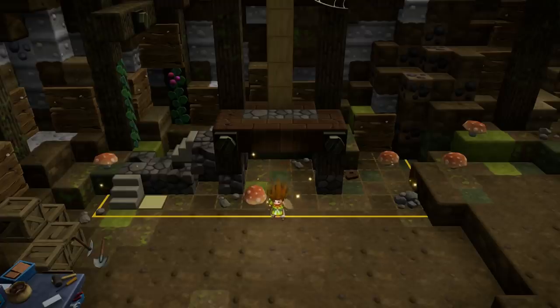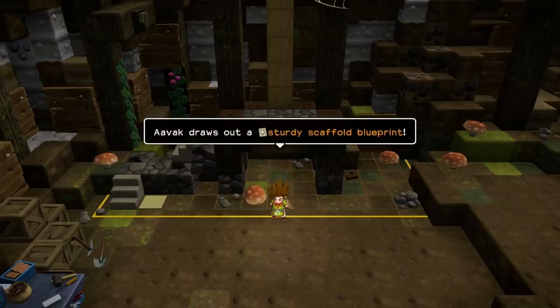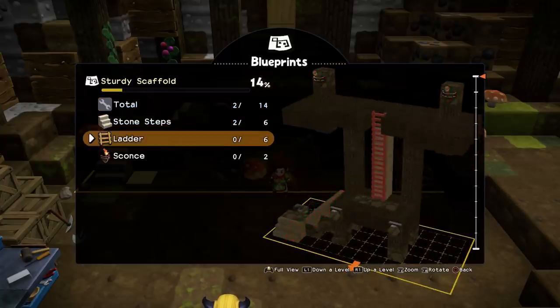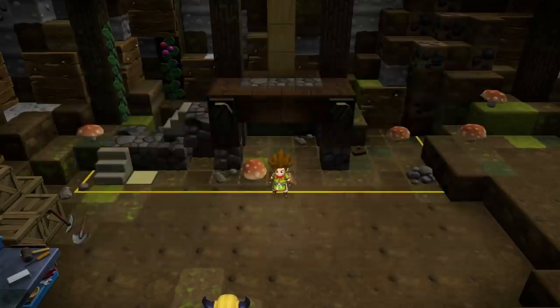My character sounds so pleased with himself. Avak drills — sturdy scaffolding blueprints. So I just need stone ladders, ladders, and sconces. Sorted.